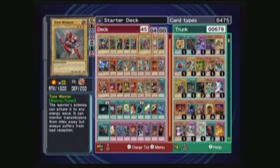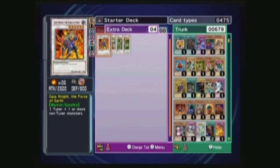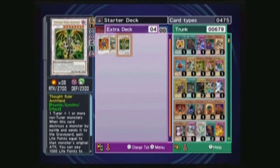Why do I have Synchro Monsters? Because I also added in four Synchro Monsters: Gaia Knight the Force of Earth, Junk Destroyer, Magical Android, and Thought Ruler Archfiend. Fun fact — Thought Ruler Archfiend was actually the first Synchro Monster I ever received. So that's a nice touch.